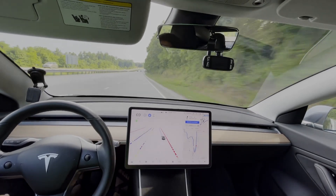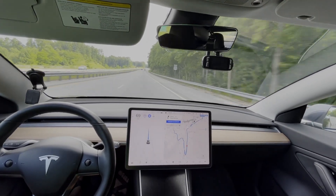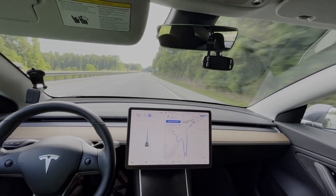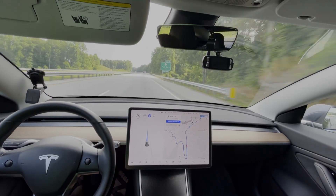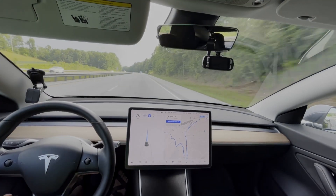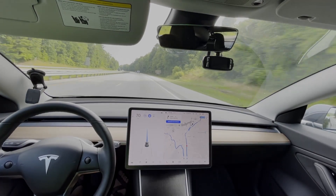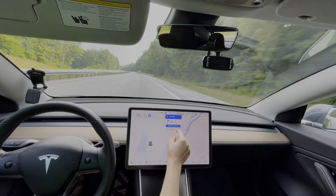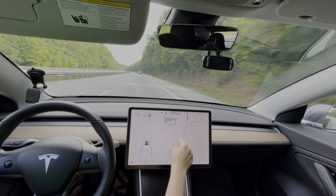This is still navigating on autopilot — the on-ramp was full self-driving. It doesn't do very well changing lanes quickly in full self-driving. Sometimes it does it well, other times it's just slow and doesn't want to do it at all. You can see the line moving back and forth — it just doesn't want to do it. I'm going to cancel this and get off right here.